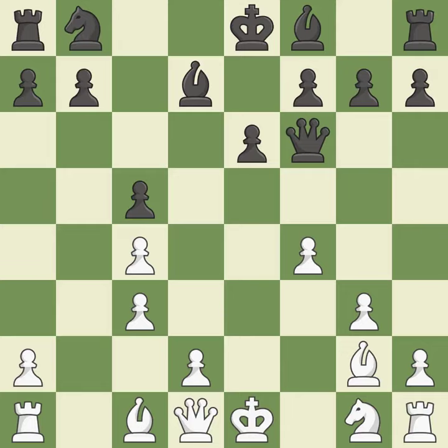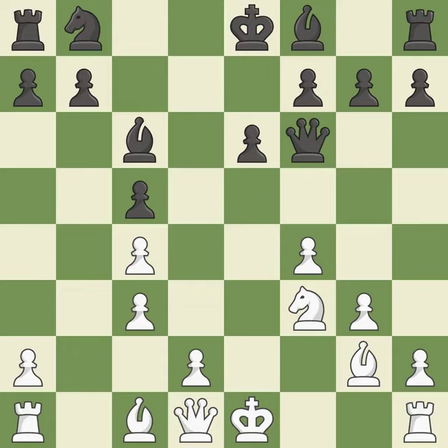This threatens to attack a trapped rook — it is good. This blocks the attack on a pawn that could have been captured. This threatens to attack a trapped rook — it is best. This blocks the attack on a bishop that could have been captured. This is the only move that works: it stops the opponent from being able to attack a trapped rook — it is a great move.